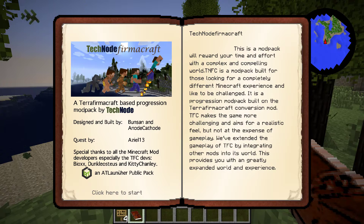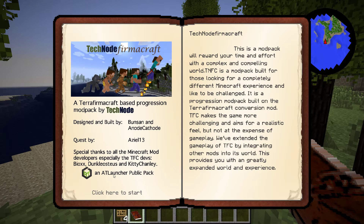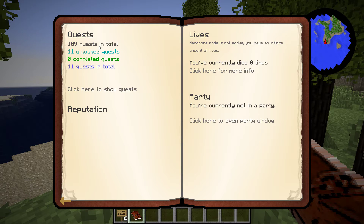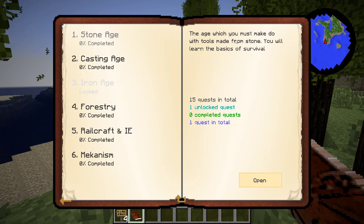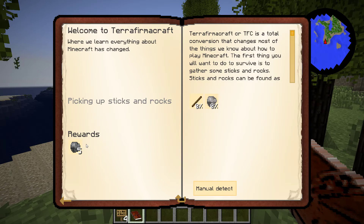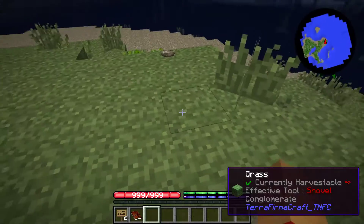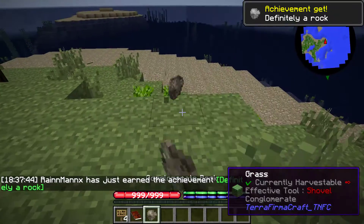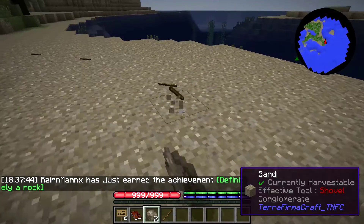So this mod has questing in it. Stone Age. Pick up sticks and rocks — some of the first things you want to do anyway. Rocks make tools, and sticks also make tools.